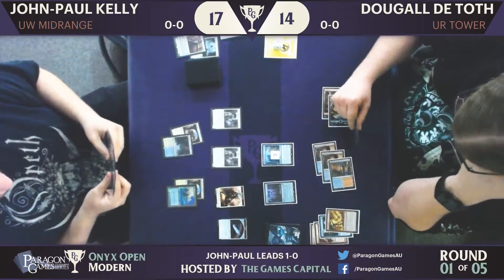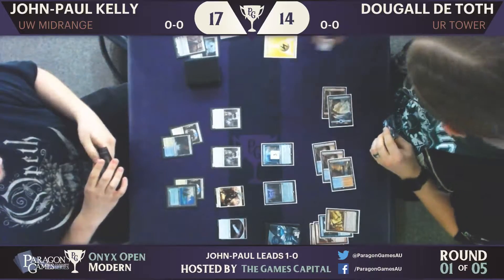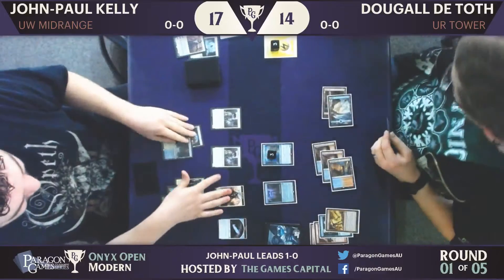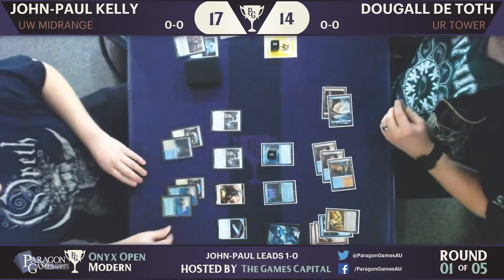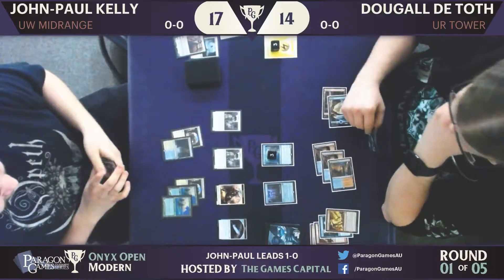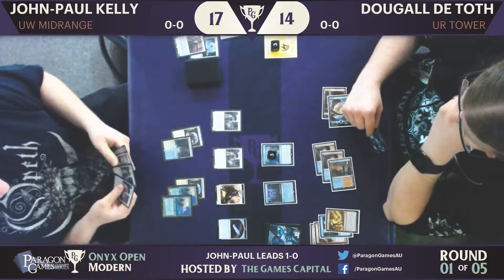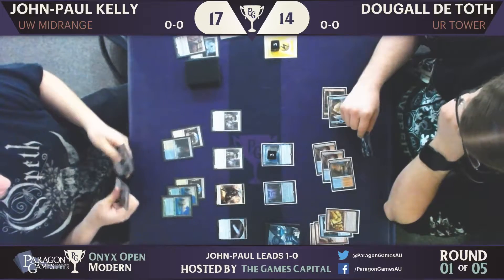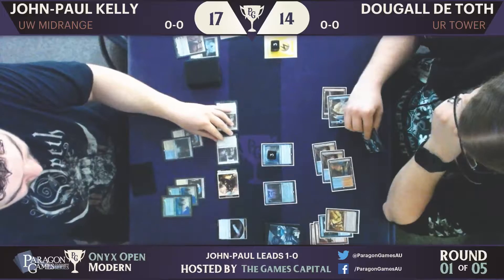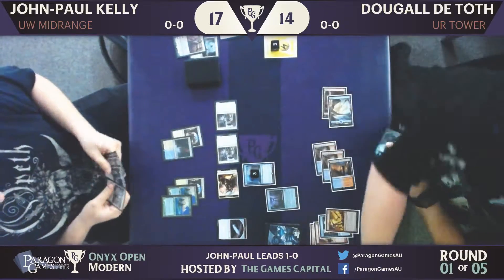Even though that looks on its face like a one-for-one, he did get extra advantage because he got a counter off the Thing in the Ice — which is now closer to flipping — and some extra energy. It's not the worst board state for Dougal. He's only facing down four power, where he could have been looking at another attack from Gideon. Gideon being a 5/5 does attack through the Thing in the Ice — that would have been a huge problem.